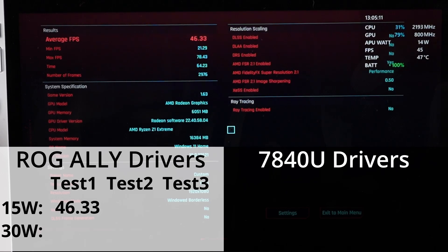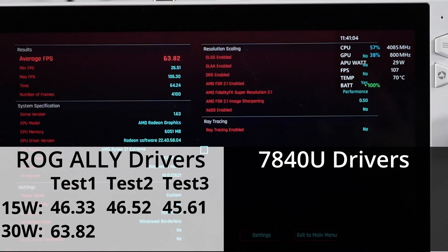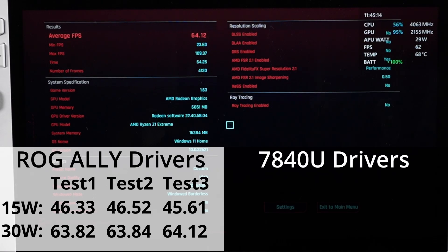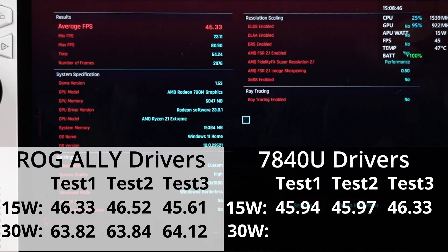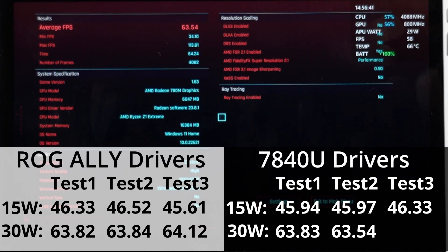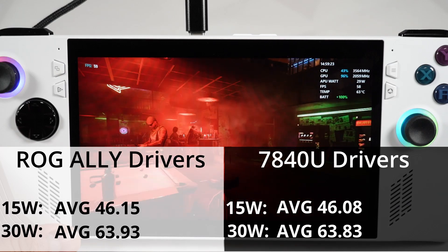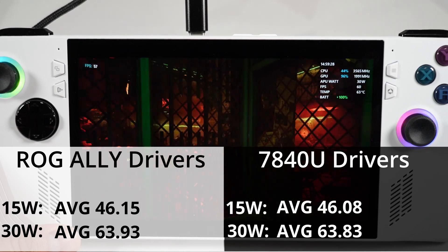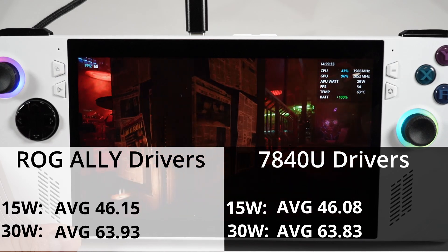Starting with the Ally drivers at 15 watt, the results are not really a lot different — each test is fairly close together. And the results are basically the same when you get to the 7840U drivers — pretty much the same as the Ally drivers. Once again, the results are very close together in each test. Looking at the averages, the two driver sets are pretty much the same. There's a slight advantage for the Ally drivers, but it's so small I wouldn't even consider it.